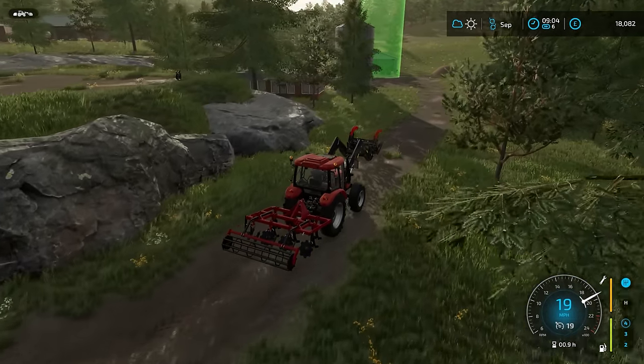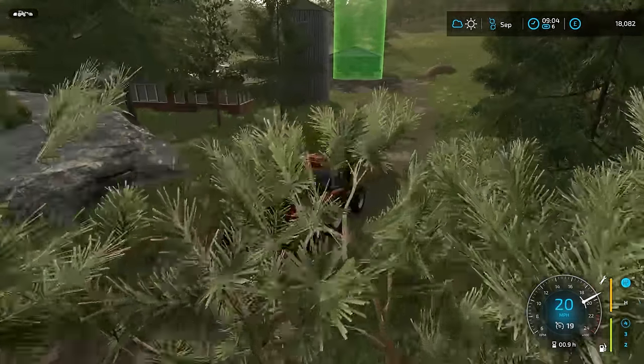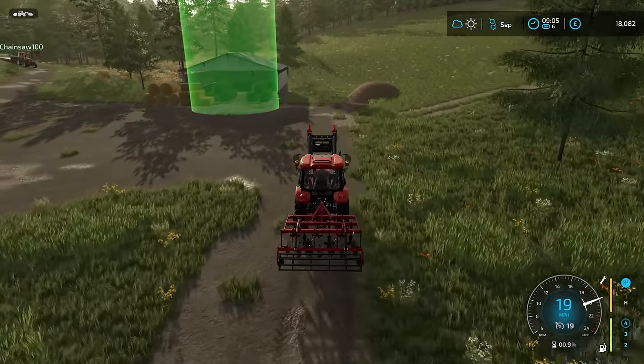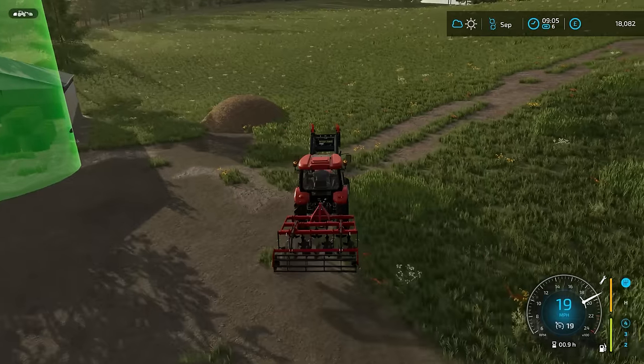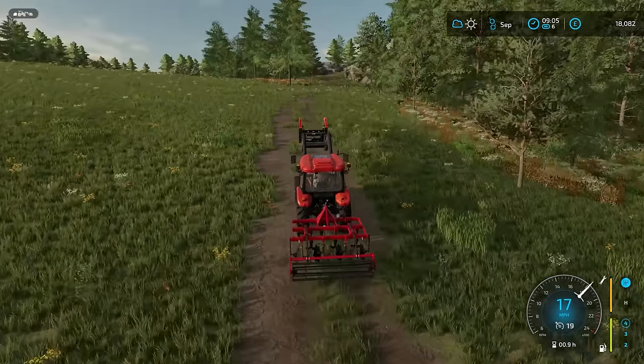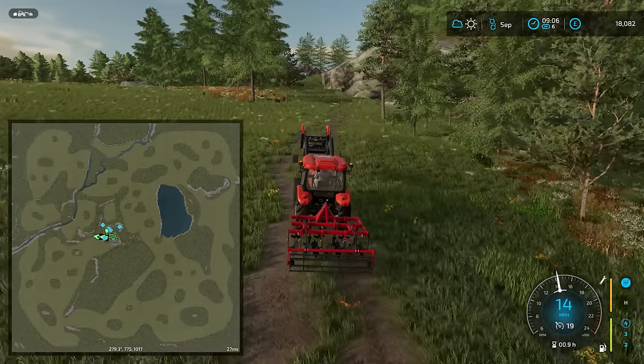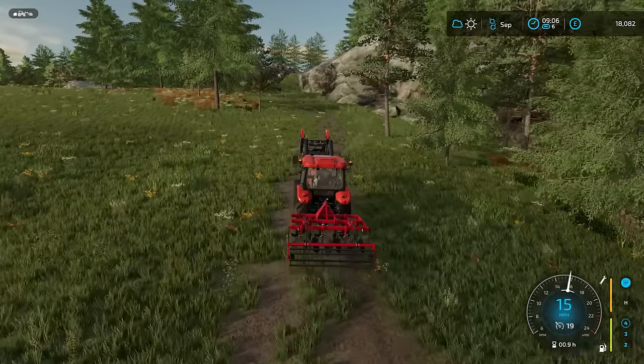If we wanted to cut the grass first, that is the place where we'd sell it — it's actually a bale sale point, but you should be able to sell from the forage wagon. And of course this plot is a strange shape. Well, it's actually a rectangle, but with the way it's cutting through the grass field, it is a strange shape — it's going to leave a very strange shape field.